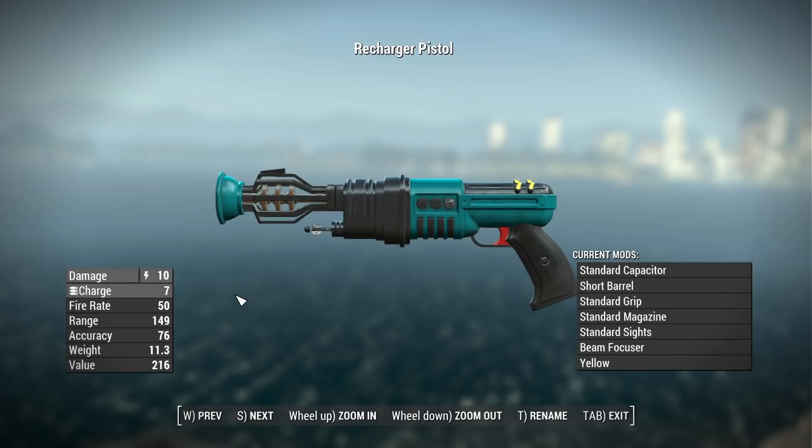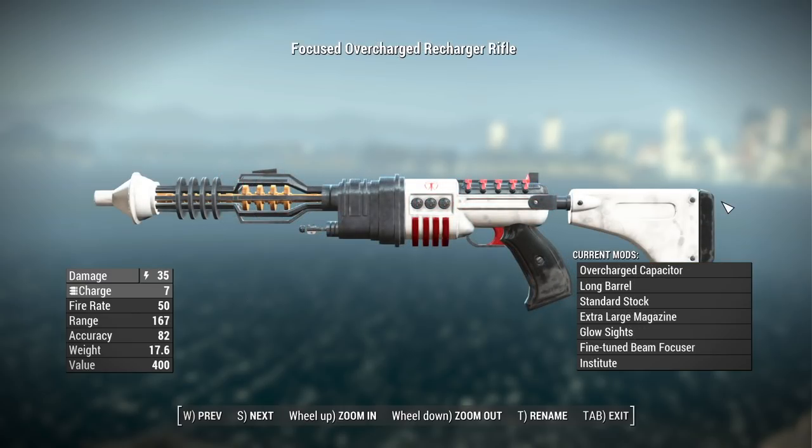But what if you were to put on a bunch of attachments to really get the most out of this thing? Well, even with the best receiver and attachments we still only get to a base damage of 35 — keeping in mind vanilla perks, so you can get that a little bit higher with some Rifleman perks. We still have a charge of 7, a fire rate of 50, a range of 167, an accuracy of 82, a weight of 17.6 pounds, and a value of 400 caps.